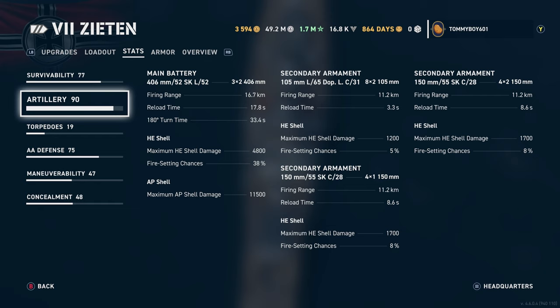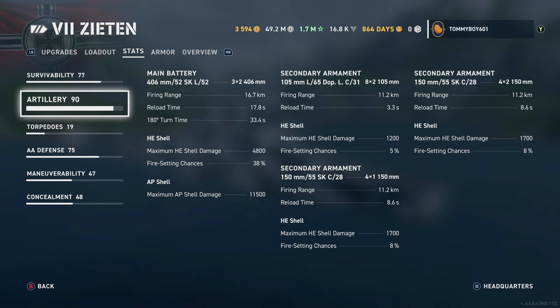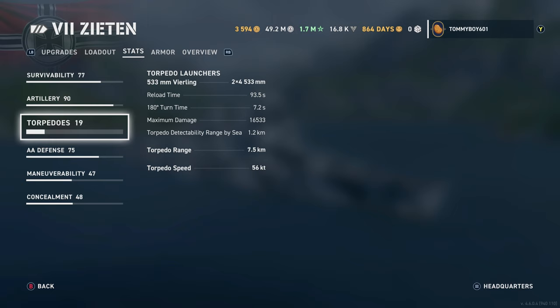Artillery: you've got three two-barreled 406 millimeter guns, firing range of 16.7 kilometers, reload time of 17.8 seconds, and a 180 time of 33.4 seconds. HE shell damage 4,800, AP shell damage 11,500. Secondary range 11.2 kilometers, which is absolutely fantastic. Torpedoes: you're looking at 16,533 damage, four barrels on each side of the ship, seven and a half kilometer range, 56 knots on those torpedoes.